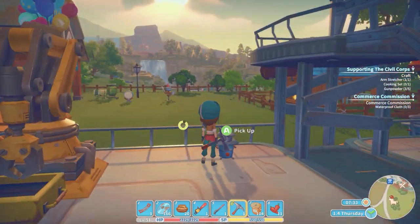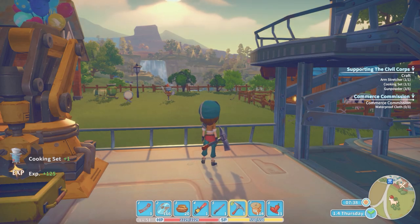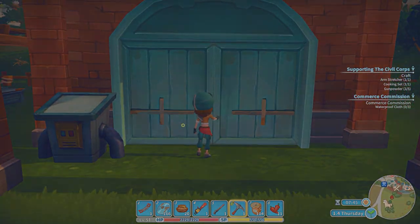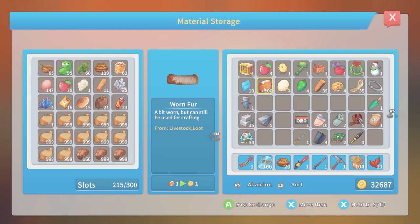Our cook stove is done. We've got most things but I need two more gunpowder and I needed nitra for that, which was kind of an annoying one. And then I had a commerce commission for three waterproof cloth, so we can get those going now that we've got a ton of fur.